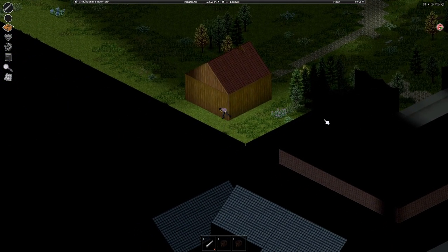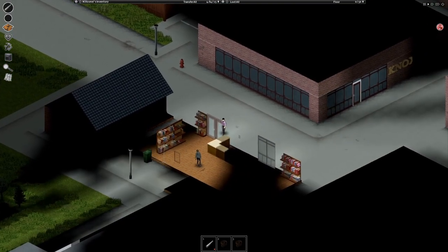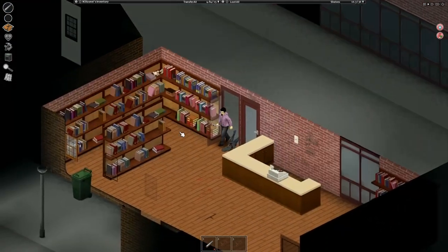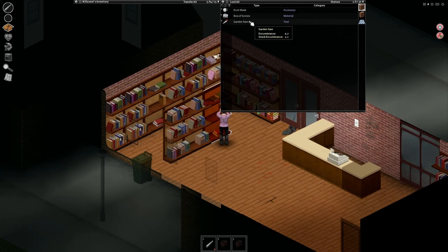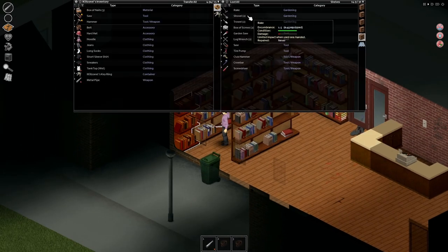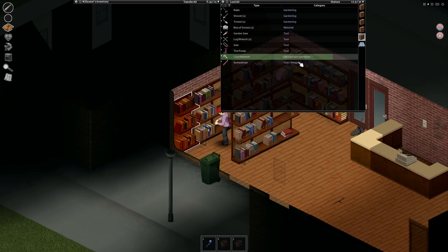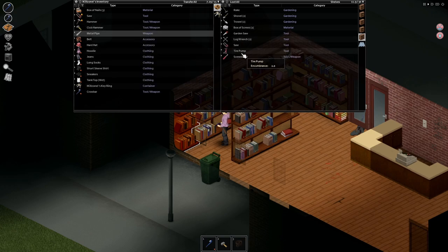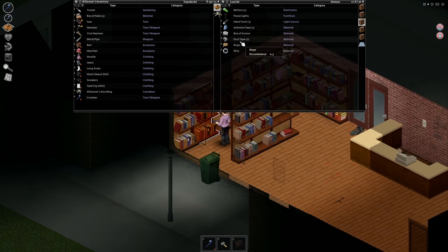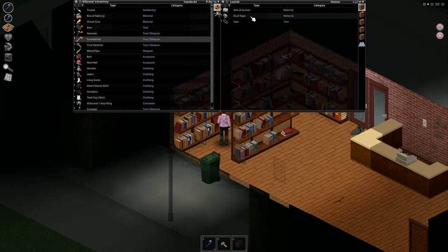Now we hop over this wall, hopefully no Zed on the other side. We go down here — this place looks like a library with all the bookshelves, but it's actually a hardware store. That door's locked. You're already getting thirsty. It was probably a bad thing to take the high thirst trait but I needed the points. We've got a crowbar. I've gone with a short blunt build, but I'll take any weapons I can get my hands on. We need a trowel for farms. We've got the trinity now — saw, hammer, screwdriver.